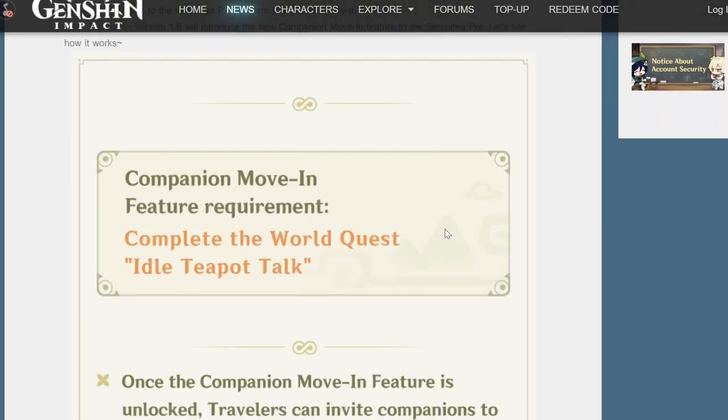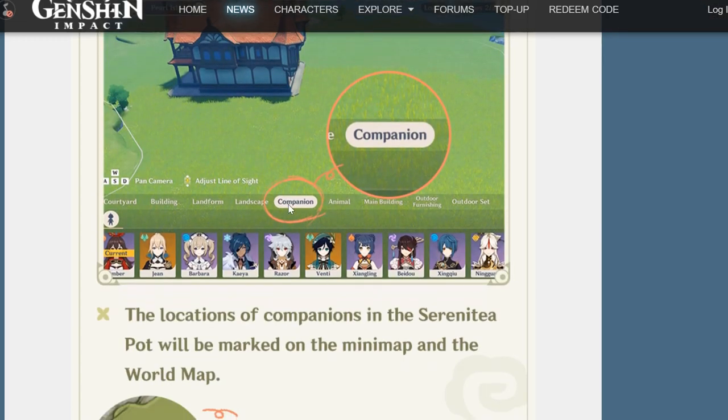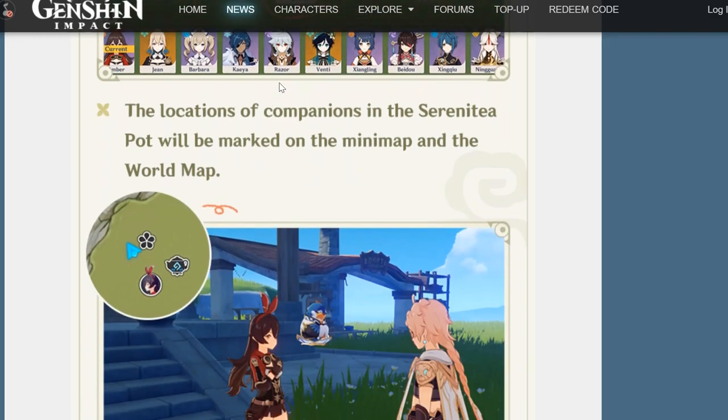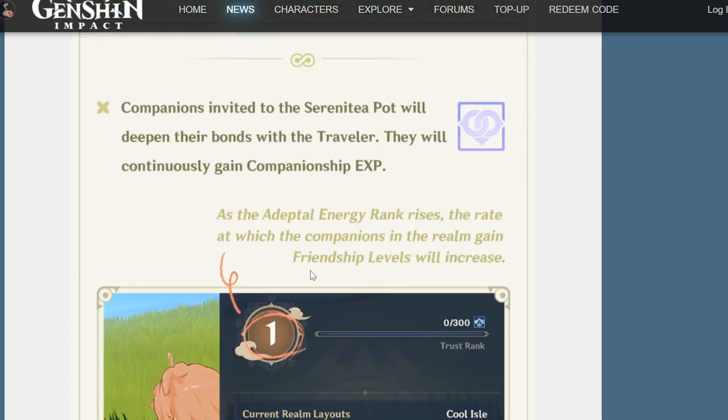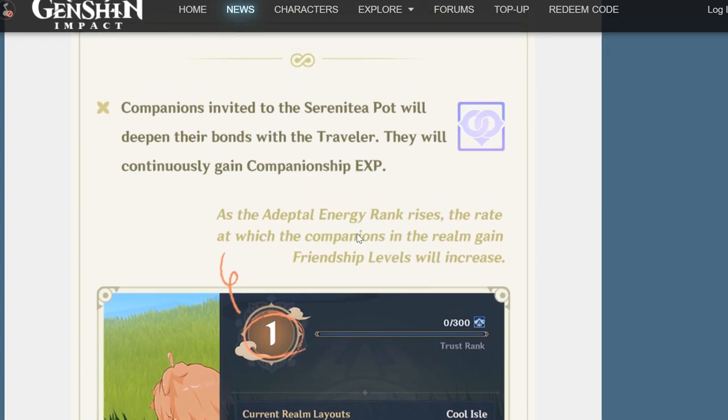Let's quickly go through this first. Most folks have already looked at this since it was out yesterday, but because of my schedule I couldn't do it immediately. Very simply, you complete a world quest to get your companion to move in. Once the companion is moved in, you have this feature in the placement UI. The nice thing is that you can see your companions on the minimap. The most important thing about assigning companions is to allow them to gain companionship XP, which in turn increases their friendship level.